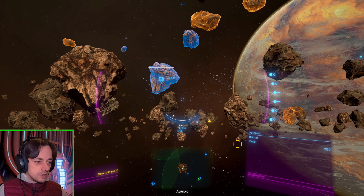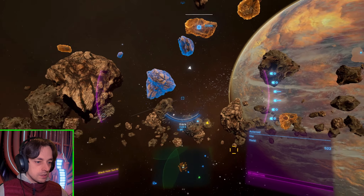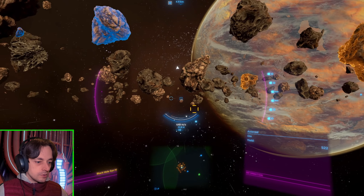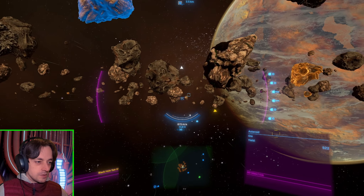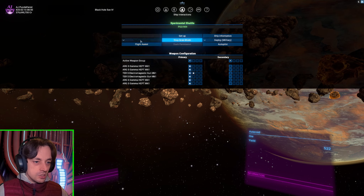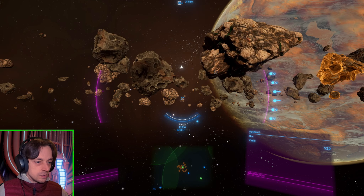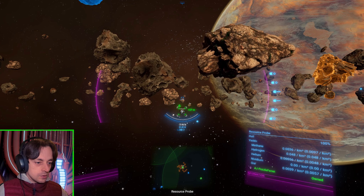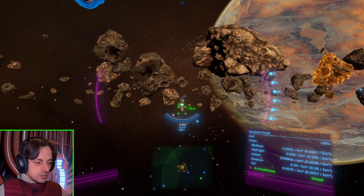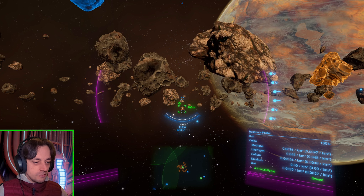Blue means silicon. Orange is ore. I think what we're looking for is purple. Do we have any purple around here? Let's dump our resource probe and see if it gives us any interesting information. Does it have any of the thing that we want? It does — but in such a small amount that it doesn't register.